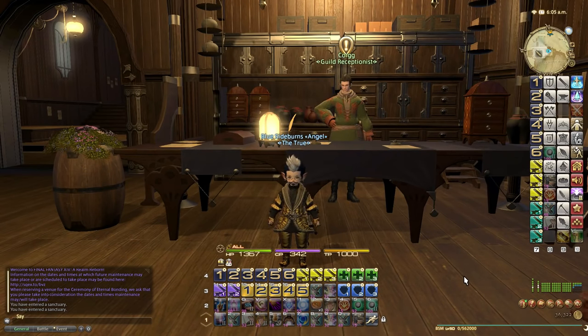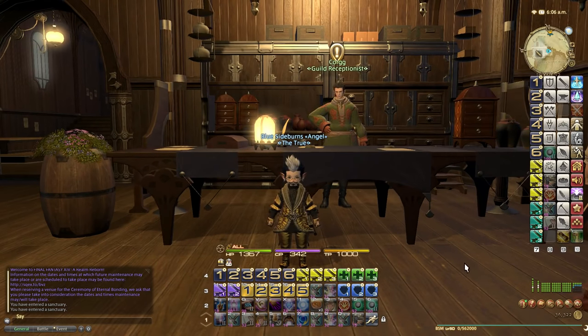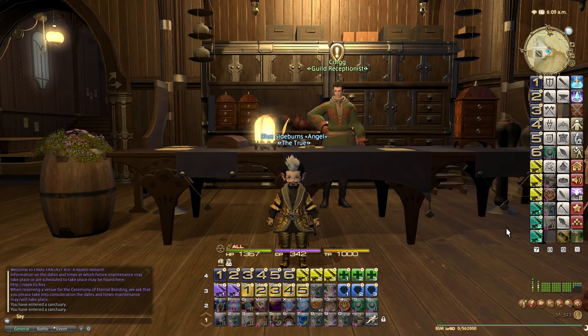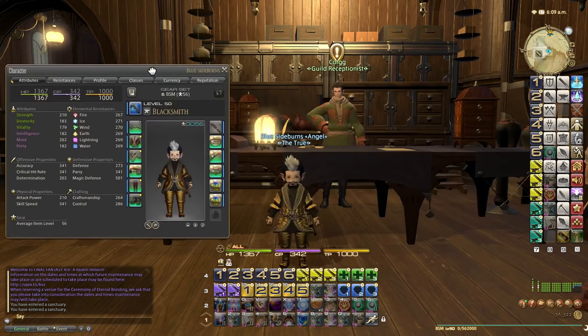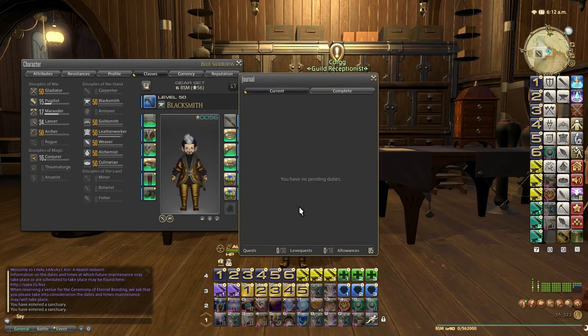We're back for another episode. In this episode we're going to be power leveling Carpenter from levels 1 to 50, and as always, hello from Mr. Blue Sideburns. With less than two weeks to go until the expansion Heavensward, I've only got two classes left to power level to 50, which are Carpenter and Armorer, and today we're doing Carpenter.